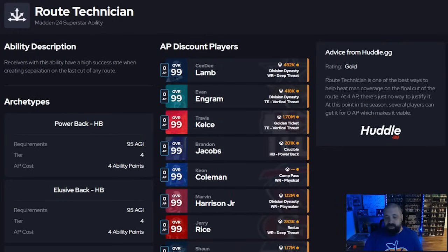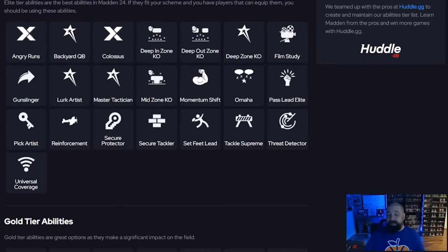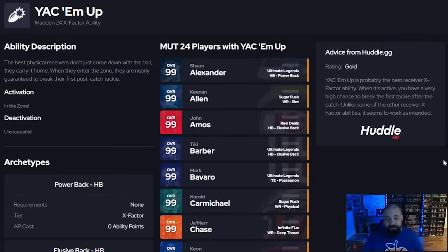For wide receivers, route technician is becoming really popular because of the new man coverage and press man coverage meta, driven by the bottleneck ability. One step ahead, inside shade, outside shade, etc., are all being used heavily, so a lot of people are now putting route technician on all their wide receivers — and many get it for zero AP. To me, though, the must-have right now is still evasive or jukebox on your WRs, because throwing short of the sticks on third and eight or fourth and eleven works when there's space, and jukes are overpowered this year.